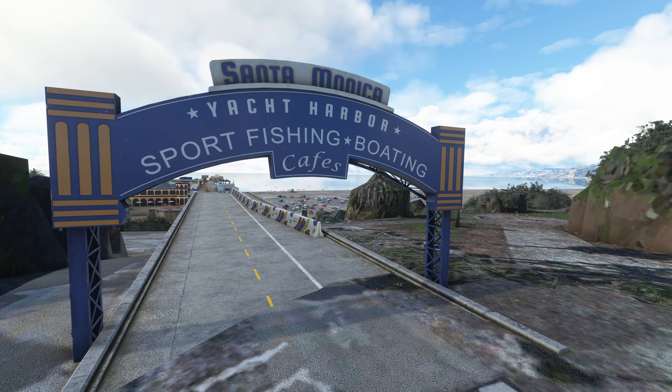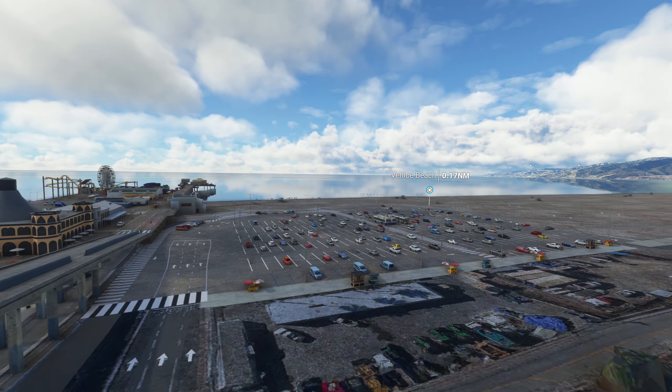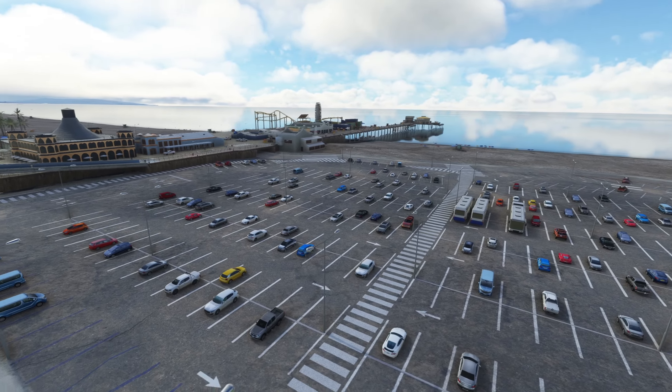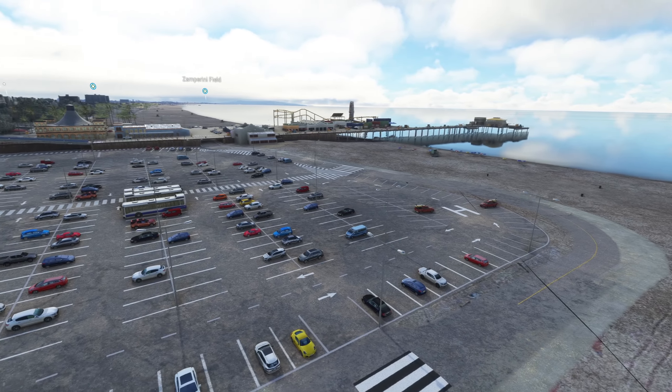Here we are down at Santa Monica Pier, just about to go and check some of the features out here. You would have seen in the intro that fantastic night shot of the Santa Monica Pier and the Ferris wheel and the roller coaster etc. They've done a really good job once again, particularly because this is free everybody - get into it, just go and download it.